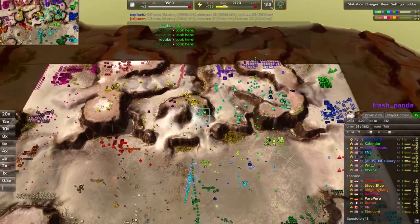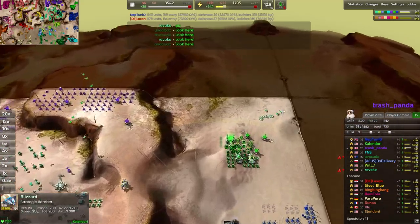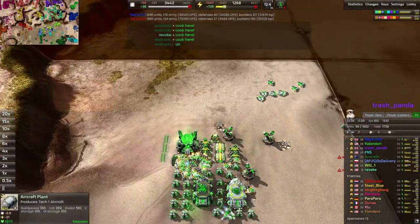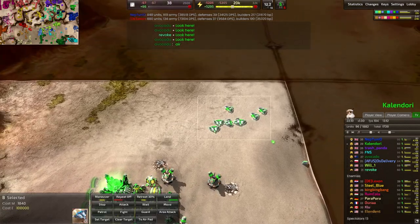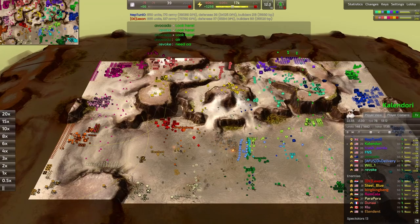So far I have to say I like the moves that Rumkola is bringing out as our red team's air player, as opposed to Kalandori who's the blue team air player. However, we do have some bombers in reserve so there's definitely a plan coming together — it'll just be a second before we deploy it.